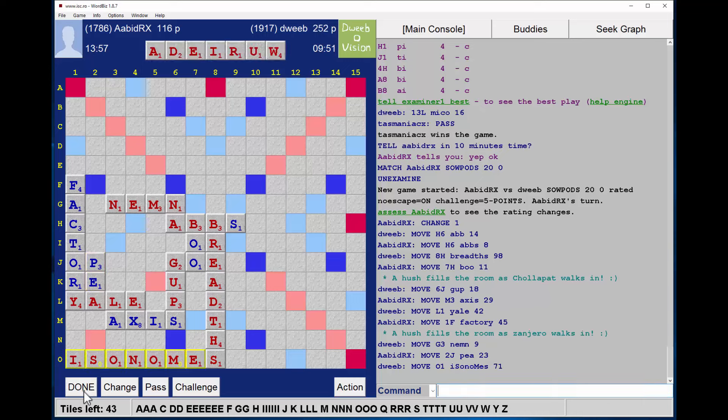ISOGNOMES, 71 points. Not great because of the W and U, but the rest of the rack is quite nice. I don't think there is a seven here — I'm just scanning the floaters on the board, nothing is coming to mind. So it'd be nice to play off the W and the U, but the rest of the rack is pretty good so I'd like to keep as much of that intact as possible.